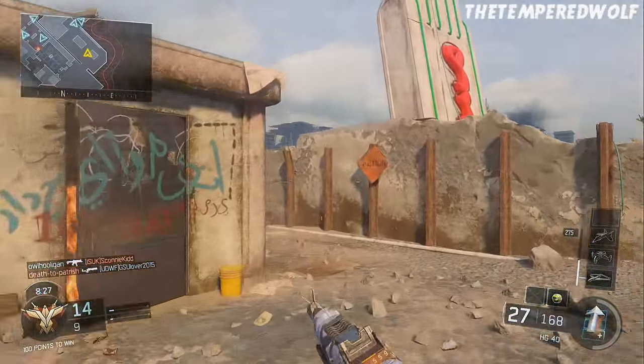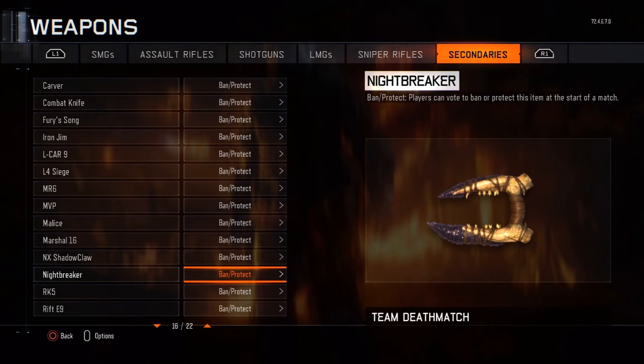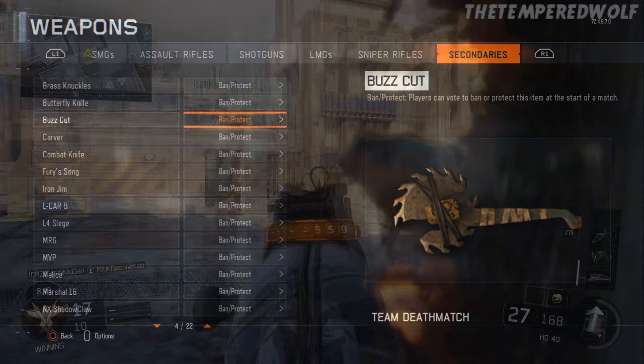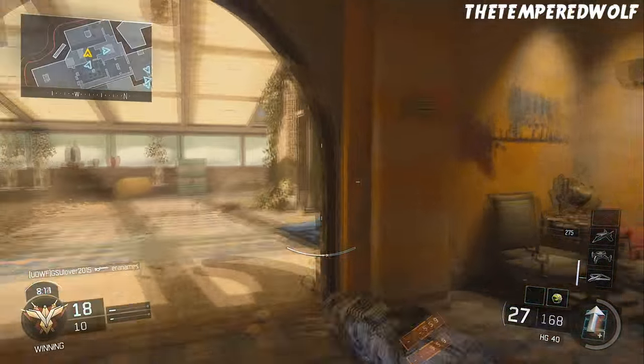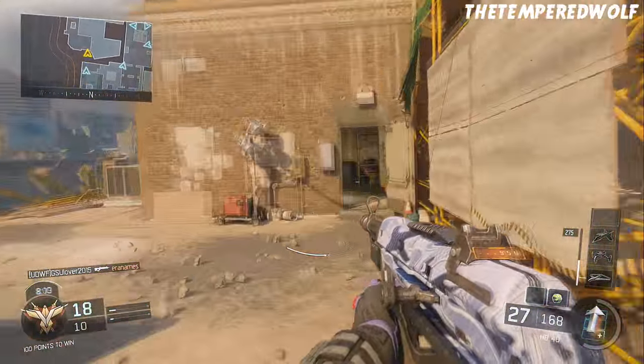All the weapons we got with the new patch update 1.11 were the Rift E9 pistol, the Banshee shotgun, the Nightbreaker, and the Buzz Cut. The Nightbreaker and the Buzz Cut are both melee weapons, which is very cool. I'm going to be talking about all of these weapons.